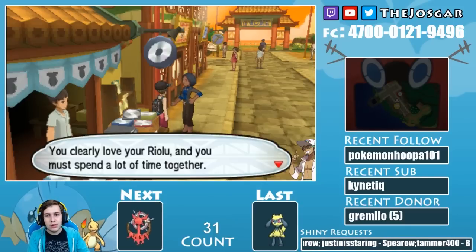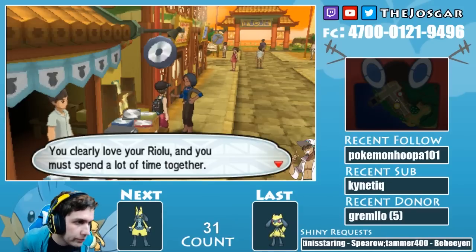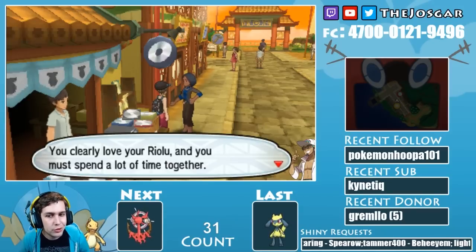The NPC says 'You clearly love your Riolu and you must spend a lot of time together' — that is somewhere above 200. Okay, so we might be over 220.